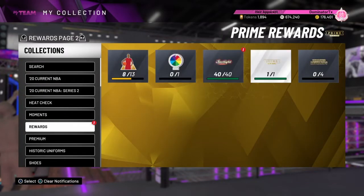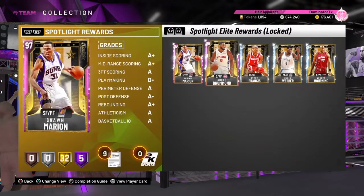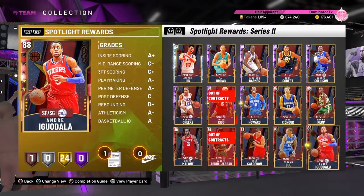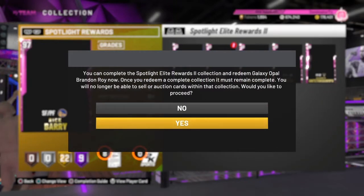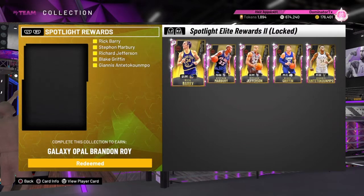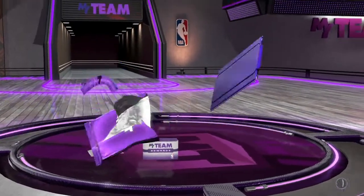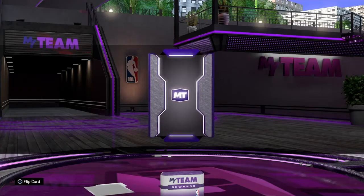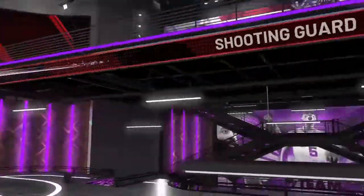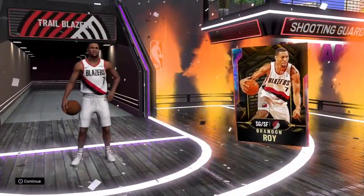I have to sell some cards too. Let's go through Spotlight — every single one — and I have unlocked Diamond Magic Johnson from the first Spotlight Series, and Spotlight Series 2 complete. Here we go, all these cards, and I have redeemed my Galaxy Opal Brandon Roy! Who doesn't like opening packs, especially when it's a Galaxy Opal? Portland Trail Blazers, at the height of his career — Galaxy Opal Brandon Roy, welcome to the family.